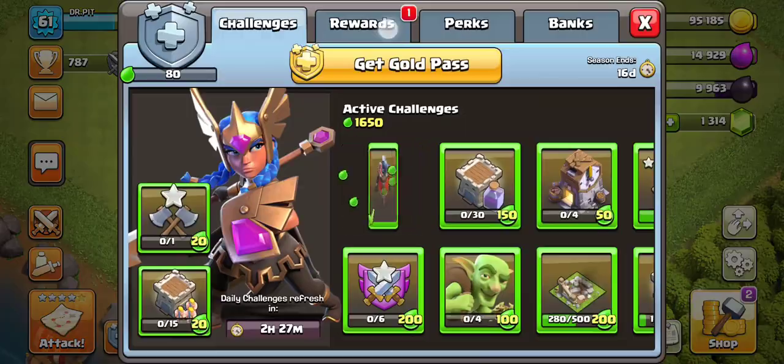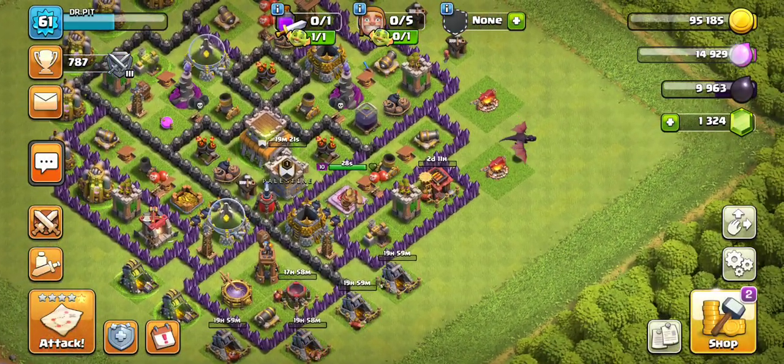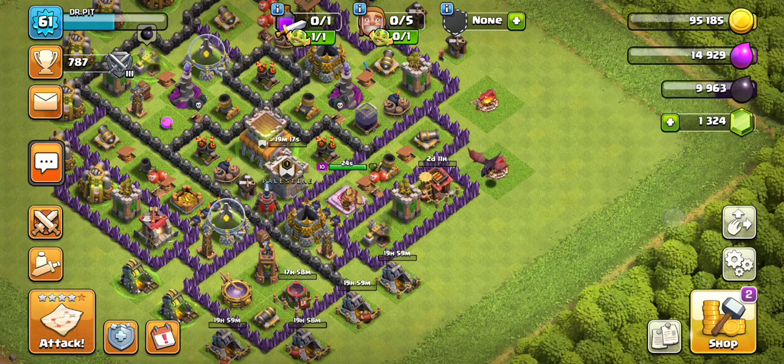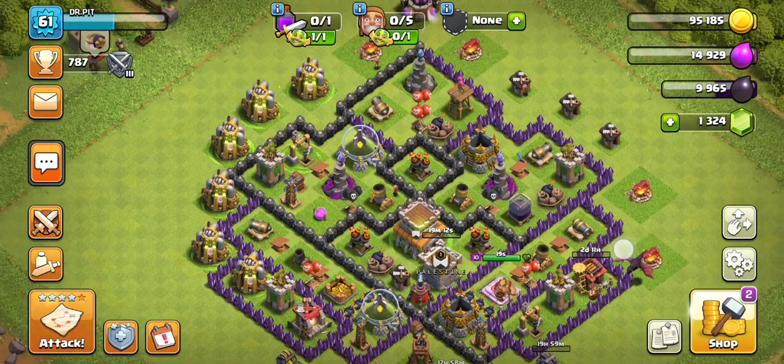That's about it for now. Clock Tower — Gems, nice. I'll tell you later how I would attack without dragons. Or if you want a specific strategy, you can also ask about it.